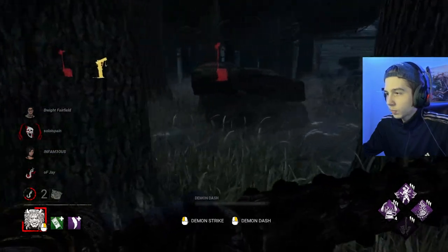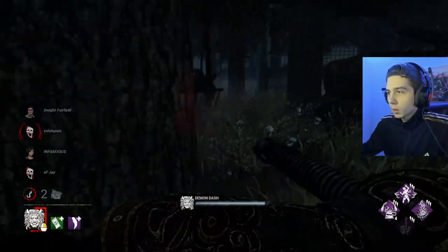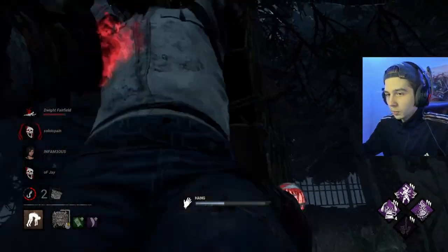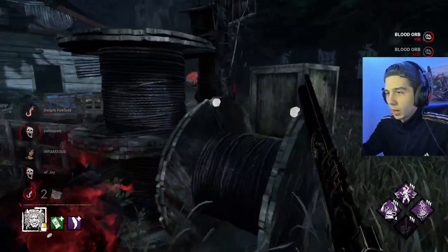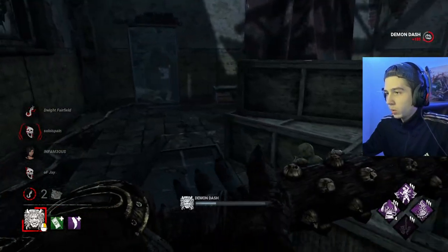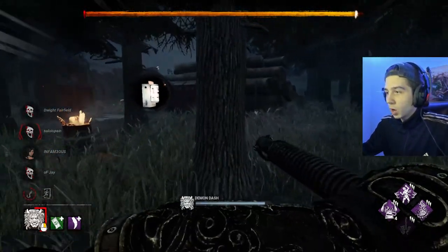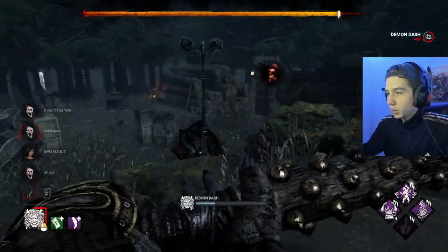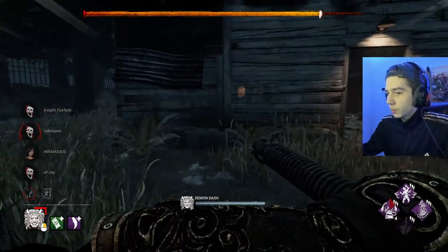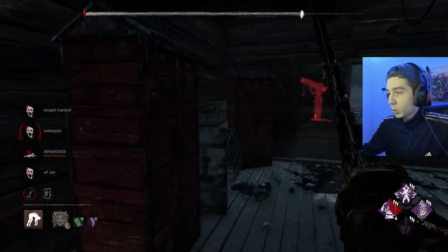She actually killed herself on the hook — doesn't want to be in this match anymore. One survivor is around here. I'm going to do a loop around so they think I left, and then maybe they'll pop back up. Sometimes you can catch sneaky survivors that way. We should be able to get our power here — going to check on the main building gen with it. Looks like she might just be hiding it out. We do have four stacks of No Way Out as well, which means the gates are blocked for 60 seconds when she touches them. That pretty much means she's just dead. There she is — now we know exactly where she's at. Very nice — good game Ada.